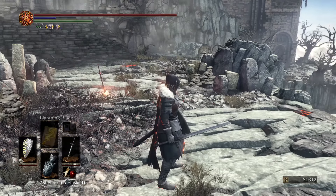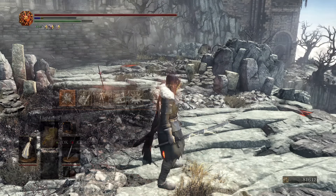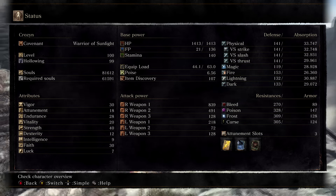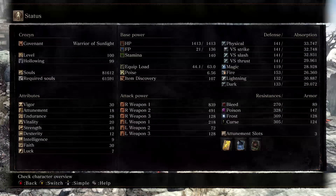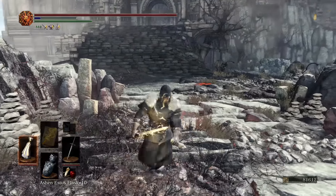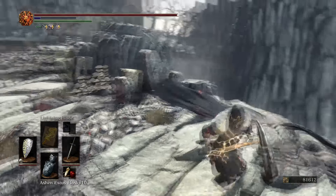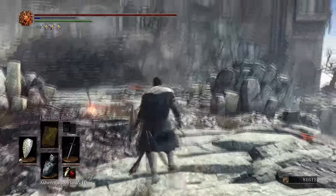Also, with this Sunlight Straight Sword, you can even add the Lightning Blade to it, so you can increase the damage of this weapon as well — it goes up to 491, but again that's not the cap since I don't have this at the max upgrade possible. You can expect that damage to be a lot higher than that as well. And these buffs last, I think, 45 to 60 seconds, so it gives you a lot of time to put a lot of damage on an enemy, a boss, or someone you're fighting in PvP.